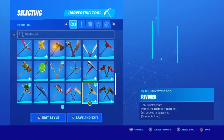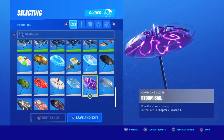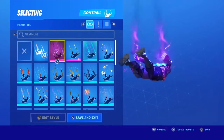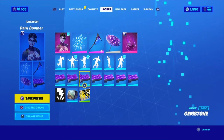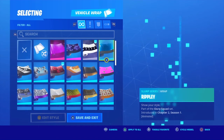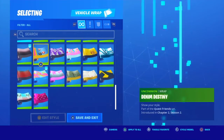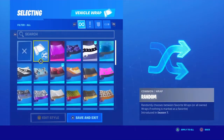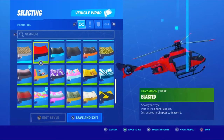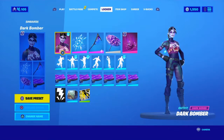For the glider on the Dark Bomber combo, I like umbrellas so I just use Storm Sail. For contrails I just put Bubbles, but I would use Glyphs if you really like the Dark Bomber vibe. For the wrap, you can use Gemstone, Kevin, or anything purple really. There's one wrap I forgot the name of, but basically anything purple would look good. So yeah, that's it for the Dark Bomber.